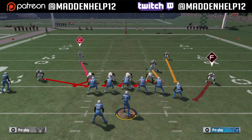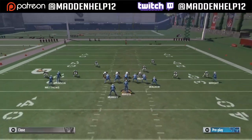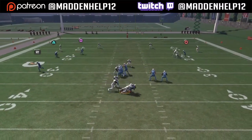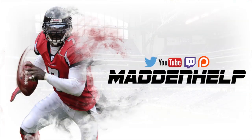Not blocking a running back is definitely going to let the blitz come in untouched, but even with a running back blocking, it will still come in untouched. Remember that this play is universal, so you can run it out of Cover 2, Cover 3 Man, or Cover 4.